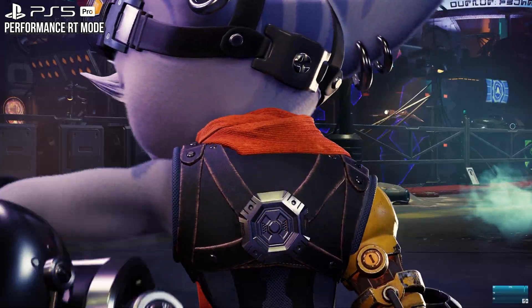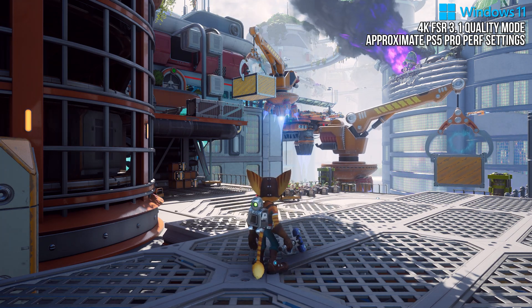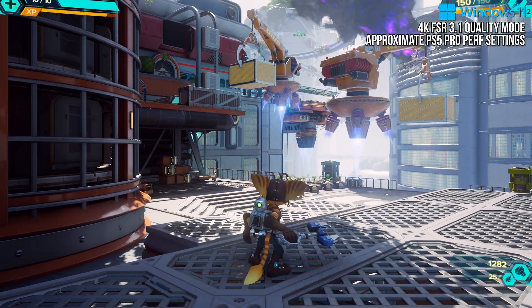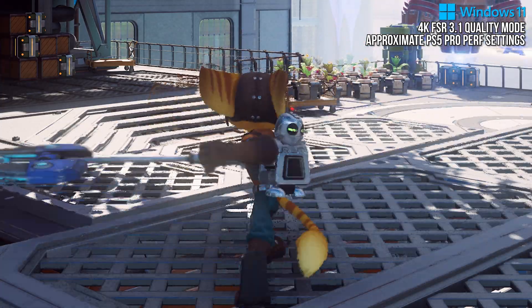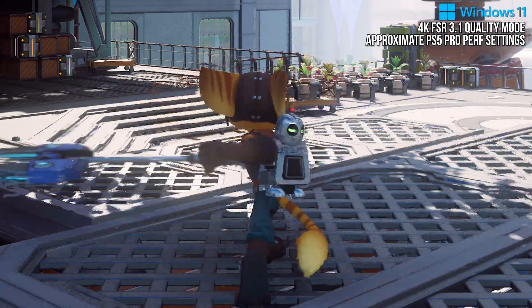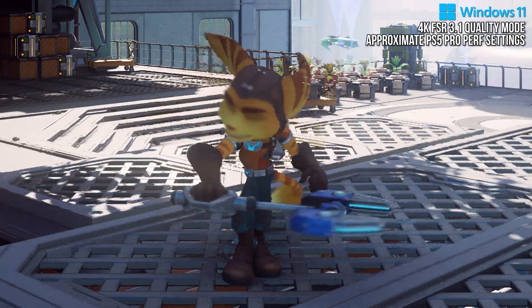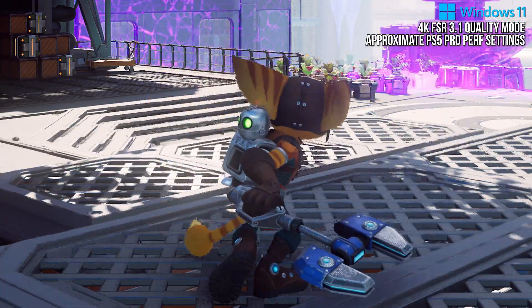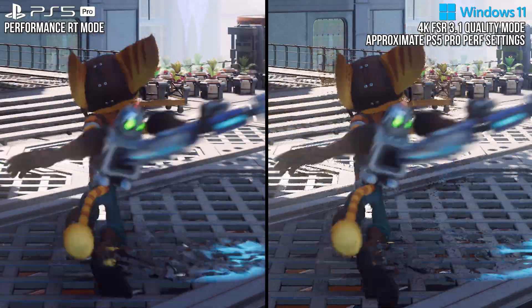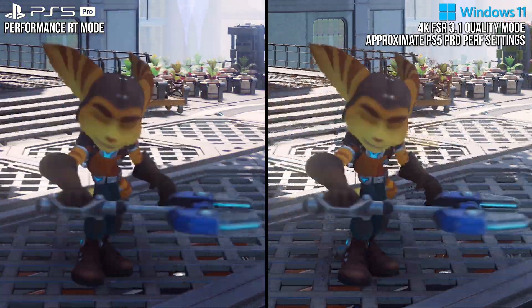The first thing I want to look at is Disocclusion Fizzle. Even with motion blur getting in the way, I think it's easy to see Disocclusion Fizzle in Ratchet and Clank while using FSR. Moving objects like Ratchet and the areas directly in front of or next to him fizzle in motion as new areas are revealed with each twist of his arms and body. Like DLSS or XESS, PSSR does not suffer from this issue in this title. In full speed motion side-by-sides, this lack of fizzling on the PSSR side on the left is pretty obvious.